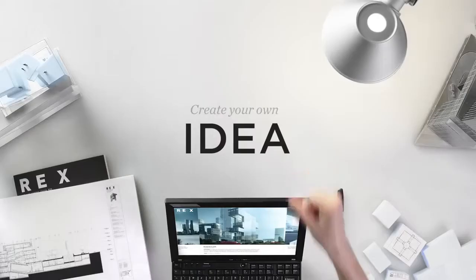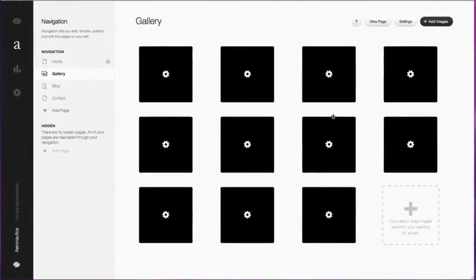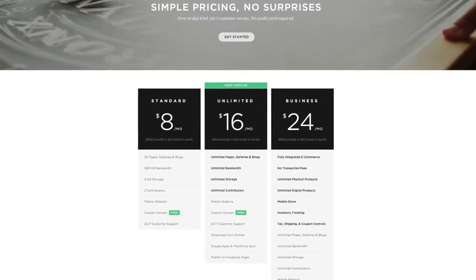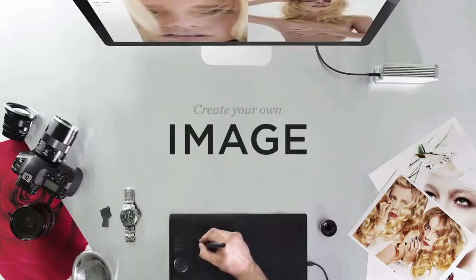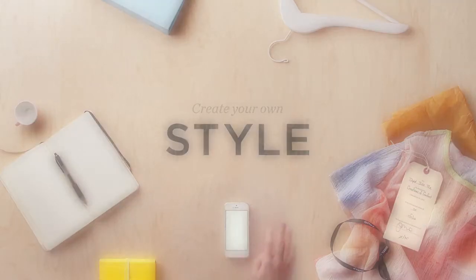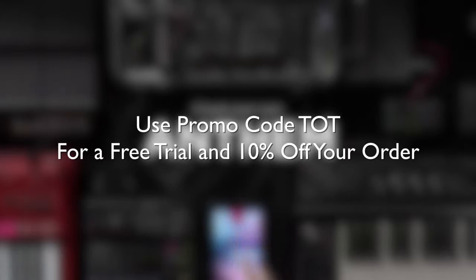I want to take a moment to thank Squarespace for helping us make today's video possible. Squarespace is one of the fastest and easiest ways to make your own website thanks to drag-and-drop functionality, and everything is optimized to look great no matter what device you're viewing from, whether it be a desktop, tablet, or smartphone. They've got a great support staff working out in New York, available all day every day, and pricing starts out as low as $8 a month, even with a free domain if you sign up for the year. They're giving our viewers a seven-day free trial, and those who want to keep using it will get 10% off their final order — just use the promo code TOT at checkout.